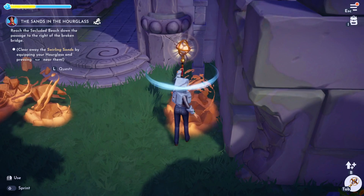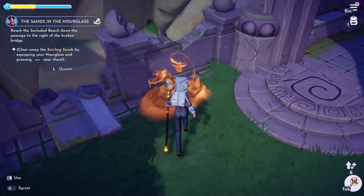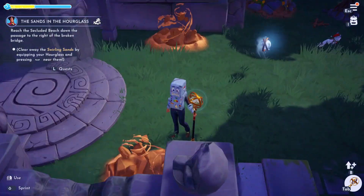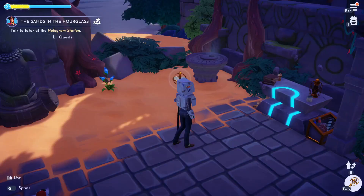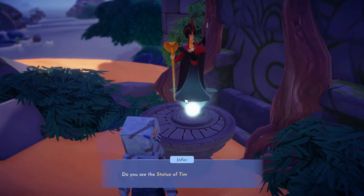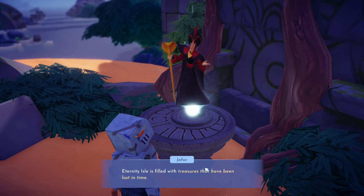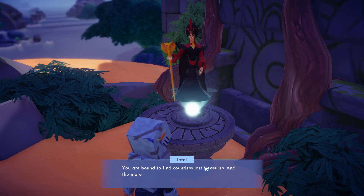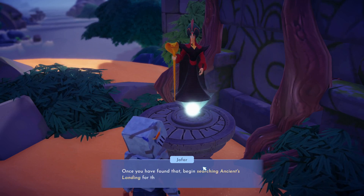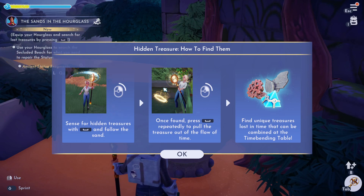That's a moonstone. Seems a little bit buggy. I couldn't get rid of those two at the entrance, I don't know why, but now I'm here to talk to Jafar. We have to use the space bar and follow the sand.